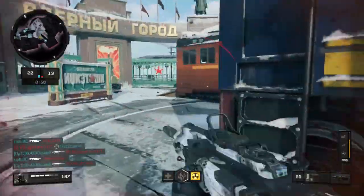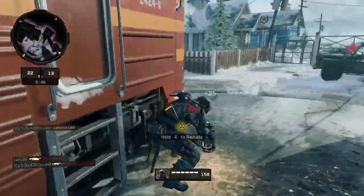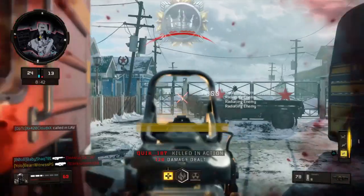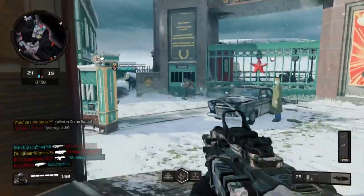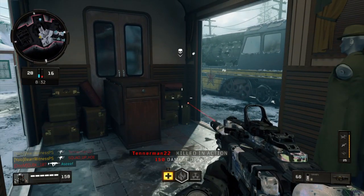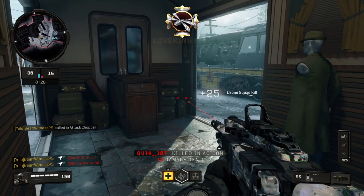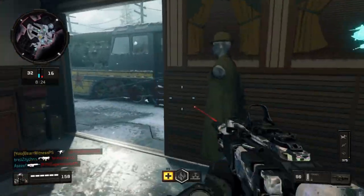I've seen people get theirs in the first 20 levels. For me, I got my Kilkano — the shotgun variant for the SG-12 — around tier 137. So there is a big major difference. I'm not saying it should be riddled with them, but there should definitely be at least one per 50 levels, considering there are 200 levels. That would leave you with four weapon variants.